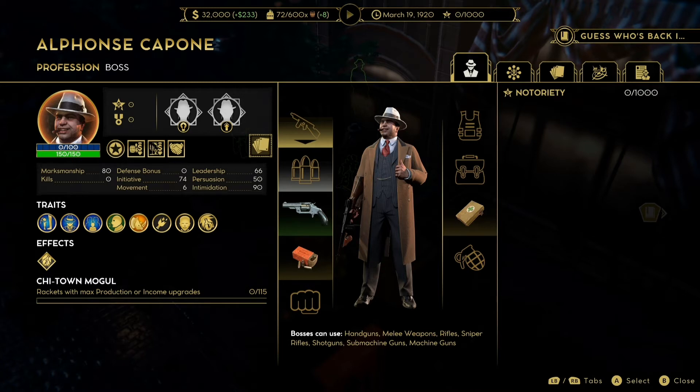Movement is only at six, which is the lowest any boss can get — a bit of a shame, but that can be helped out with trinkets later in the game. The next three stats are leadership, persuasion, and intimidation — all to do with dialogue choices and in-game events. Leadership is surprisingly low at 66, persuasion is extremely low at 50, meaning you'll miss out on some better options. But intimidation is at 90, so whenever that option comes up, you're very likely to succeed.